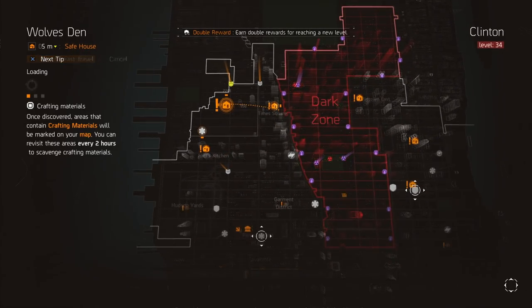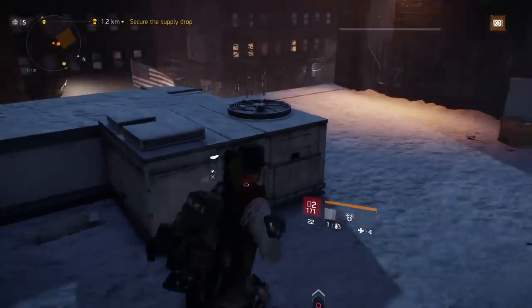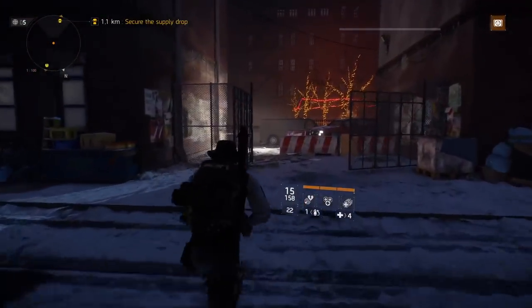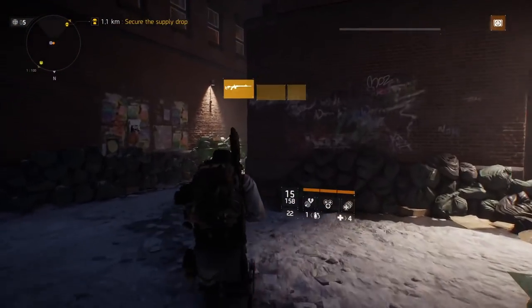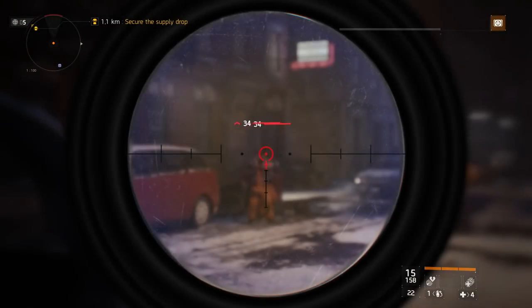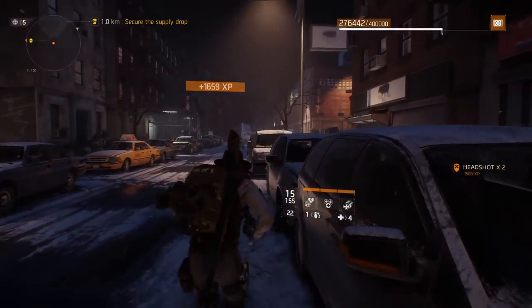The next safe house we're going to be going to is Wolf's Den. You're going to go down this ladder and then cut through these four buildings. As soon as you pass the final fourth building on your left, take a right onto the main road. Most of the time you're going to run into some NPCs — kill them so they're not chasing you from behind, then continue on down the road.